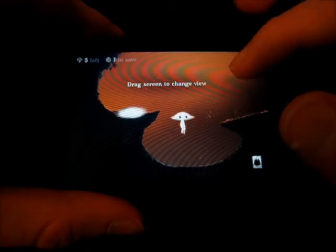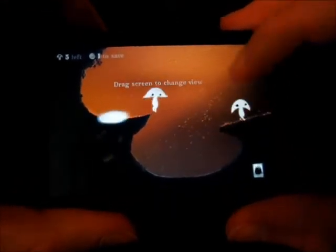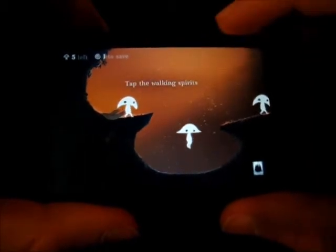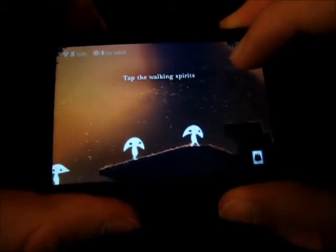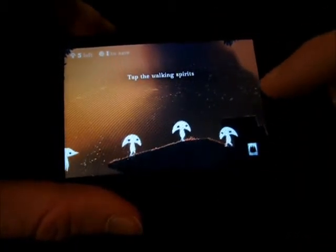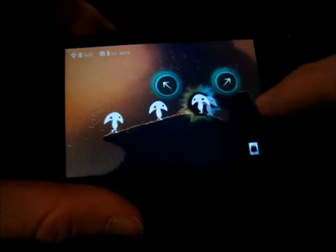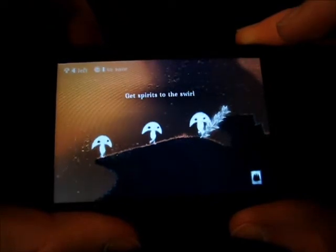So here we go. I need to get them to that little thing over there. As you can see, the little — I don't know if they're leaves — but whatever is blowing kind of helps guide them to where they need to get to. They're not able to get up here, which is bad. So I'm going to click on him and have him grow this way so that they can get up there.